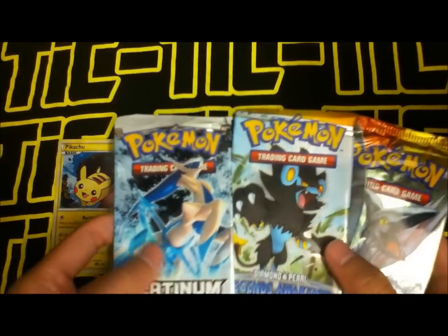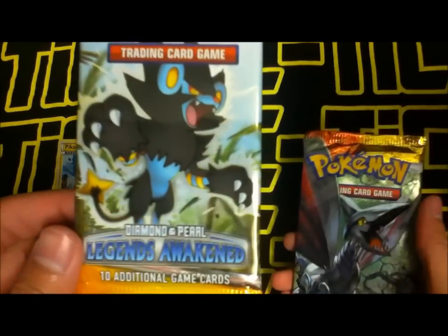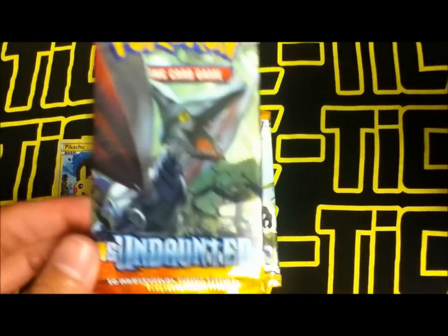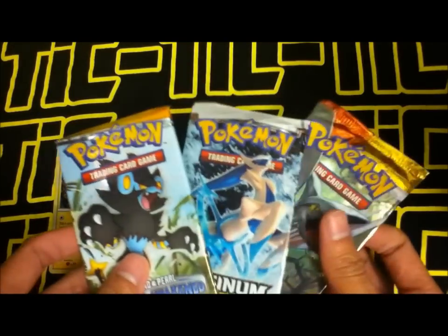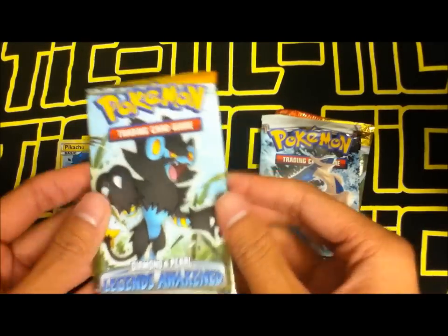We got one Platinum Arceus pack, one Diamond and Pearl Legends Awaken pack, and one HeartGold SoulSilver Undaunted pack. I'll open these in order, starting with Legends Awaken.